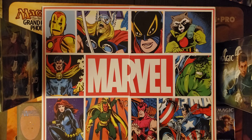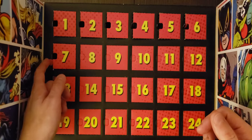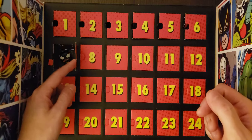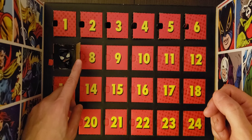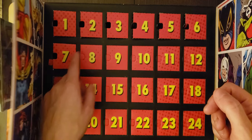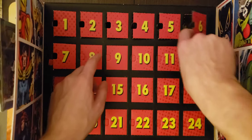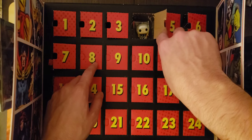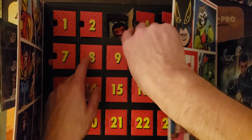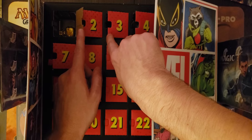Gonna be tough to beat last night, where we opened up not just a Vampiric Tutor in our Commander Legends pack, but we got my boy, my favorite anti-hero, Venom, in door number seven. Following him was Loki, Black Suit Spider-Man, Thor, Red Hulk, Captain America, and Golden Iron Man.